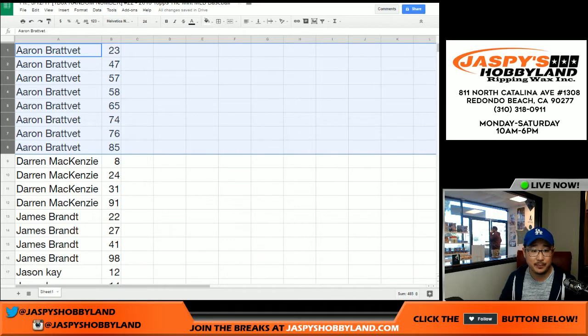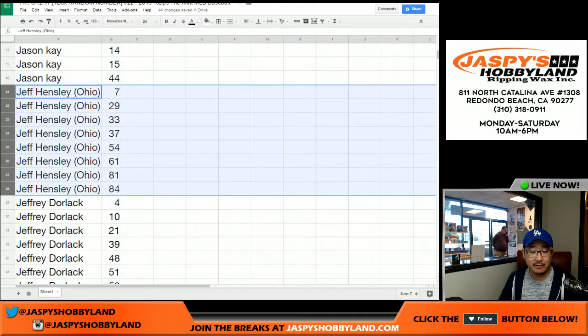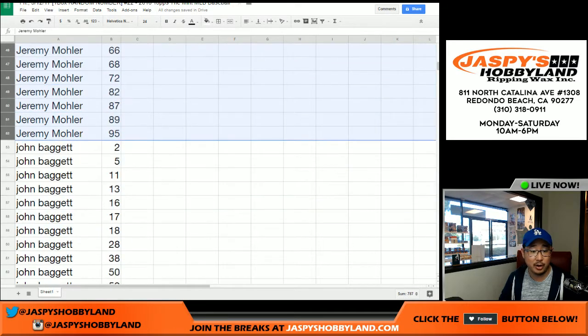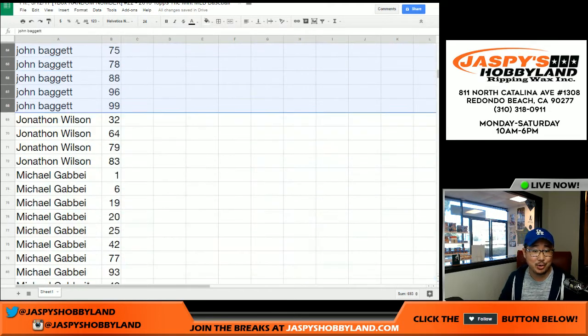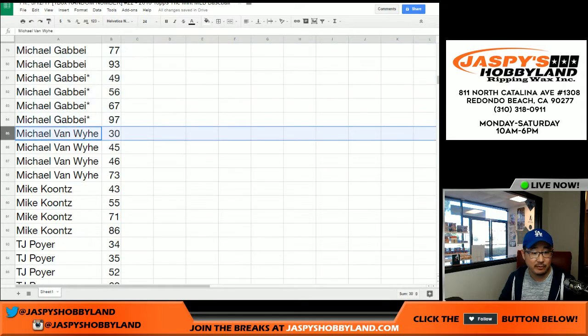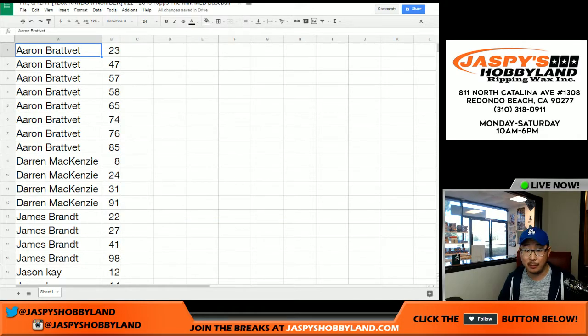Now let's sort by first name — this is where you'll pay attention. Aaron, those are your numbers — Chunk B. Darren McKenzie, Jimmy Brandt, Jason Kaye, Ohio Jeff Hensley, Jeff Dorlak, Jennifer — here are your numbers. Jeremy 33 with number 3 and a bunch of other numbers. John B has a bunch of numbers — trying to keep that new-guy mojo going from yesterday. Jonathan Wilson, Michael G — your last pod mojo numbers Mike are 49, 56, 67, and 97. Michael Van Wye, Mike Koontz, TJ Poyer. I'm going to pause the video to allow for trades and so people can confirm their numbers. When we come back, we'll have the one-box break.